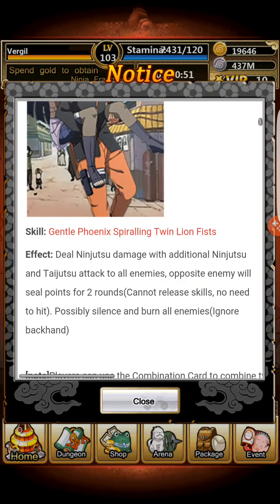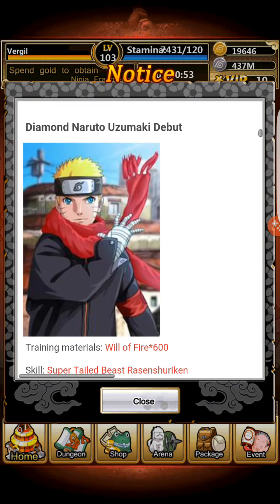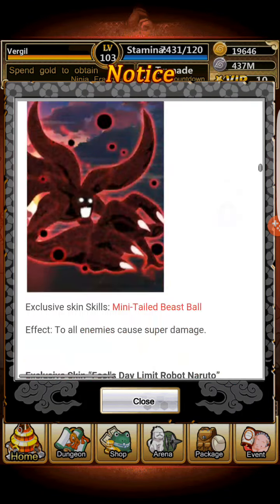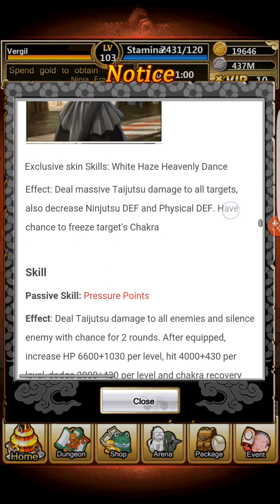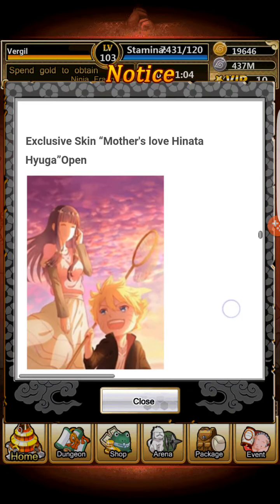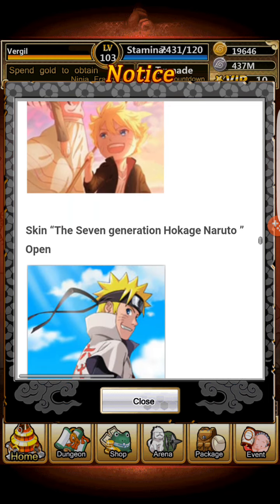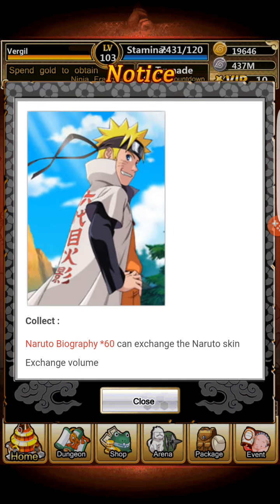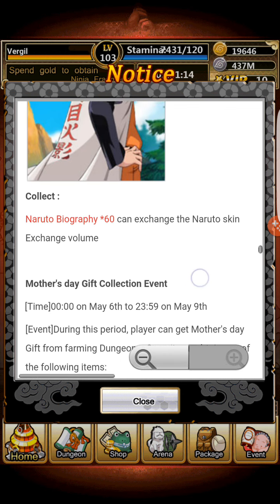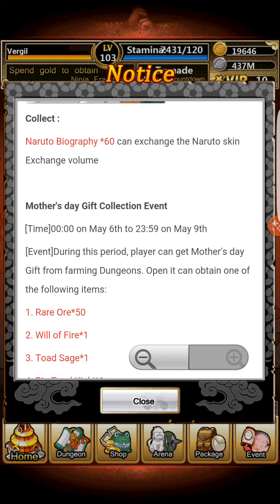The rewards are for today only to recharge for the combination card. And for recharging to 20, you're going to get the Mother's Love Hinata Hyuga skin. It doesn't come with any skills or anything, but it does come with a nice skin.